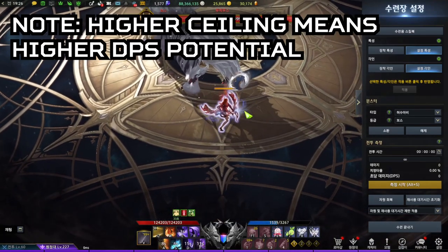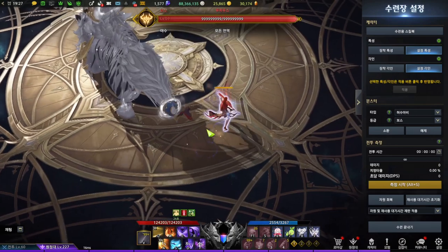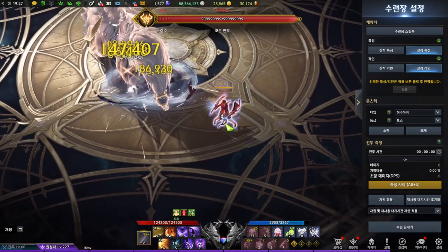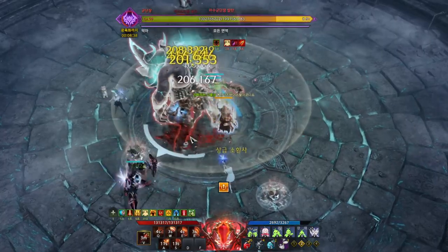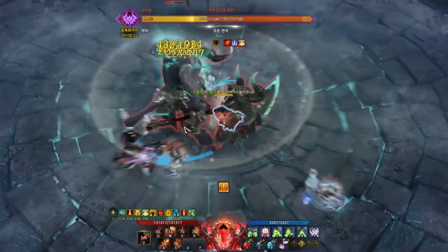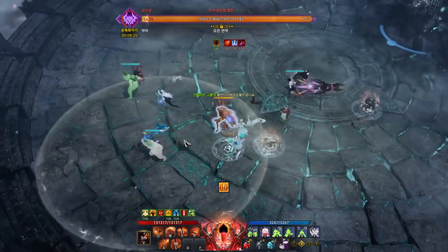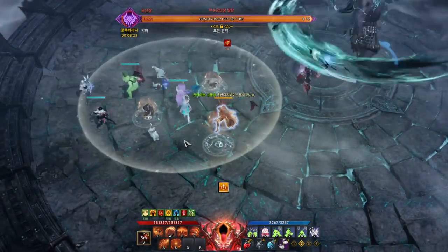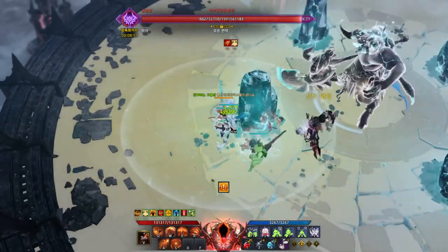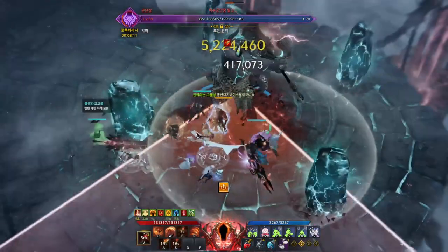This particular build has a higher ceiling and can pull off more DPS than the Demonic Impulse build. It is a little bit more complicated to manage because you need to track your gauges to deal more damage with each skill. This covers both existing meta builds for Shadowhunter. It is a great class, but please don't be fooled — as explained throughout the video, you won't be able to pull off these playstyles until after a year or two, because you need those later tier items, runes, and engravings. Please take this video as a reference for what you'll be expecting when you're planning to play this game seriously.